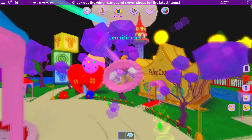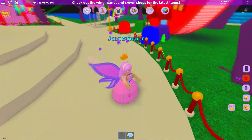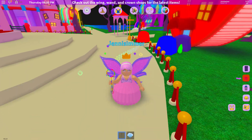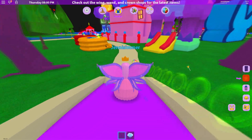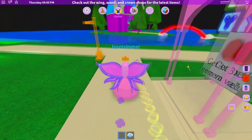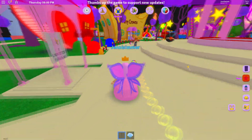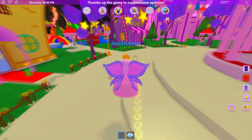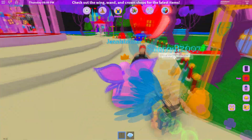Way too awesome — I like that! They're really fast though, the bubbles. I wish they were a bit slower. I can't see how much money I have, which is kind of weird. I wonder if I have enough for a new crown — I've got new wings and a new wand already, but I don't have a new crown.